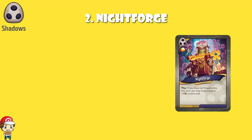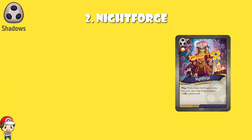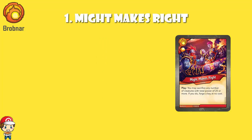Nightforge is still better than Key of Darkness, which is plus six — or maybe plus two. So Shadows have another option; it's fine, it'll work sometimes. But the best new option in the set is Might Makes Right. I feel really strongly about this — I think Might Makes Right is awesome. You've got to have the right deck list; there are going to be plenty of decks where this is rubbish. But in the right deck list, Might Makes Right is amazing. It reads: gives you an amber bonus, and you may sacrifice any number of creatures with a total power of 25 or more — if you do, forge a key at no cost. Crucially, it does not say Ready Creatures or Brobnar Creatures.